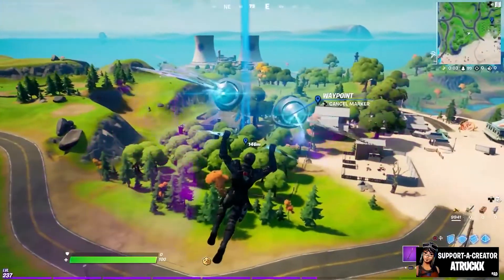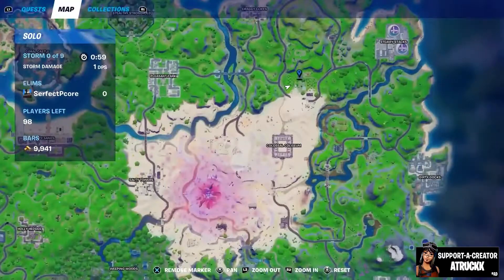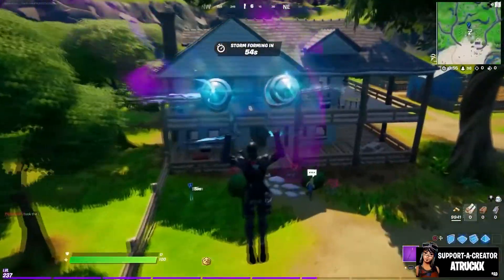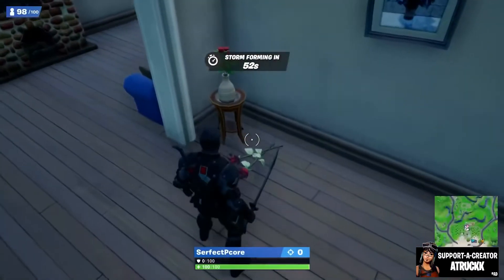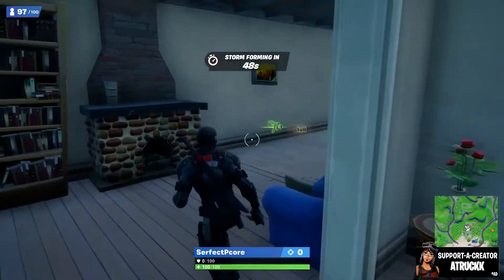Now if you want to find the other location as well, this is where the orchard is. It's basically a location where plants and nuts and berries are planted. What you're going to want to do is head inside this main house here and as soon as you enter, you're going to find another rose. And that's two of two and you're done.